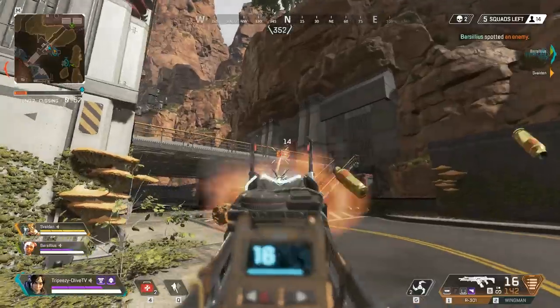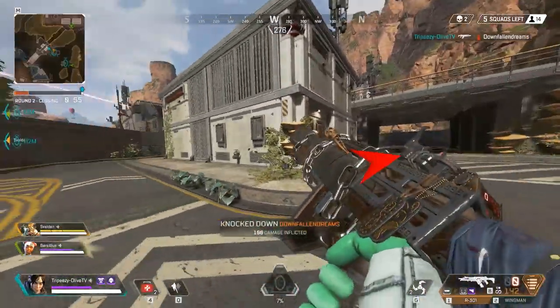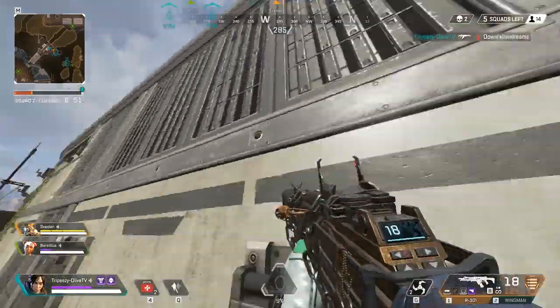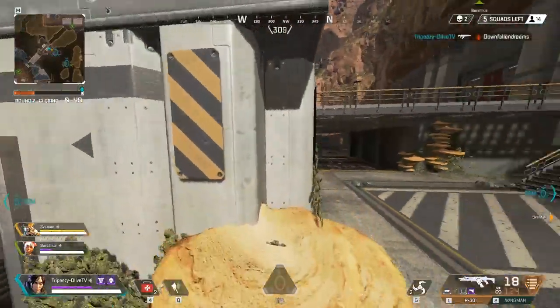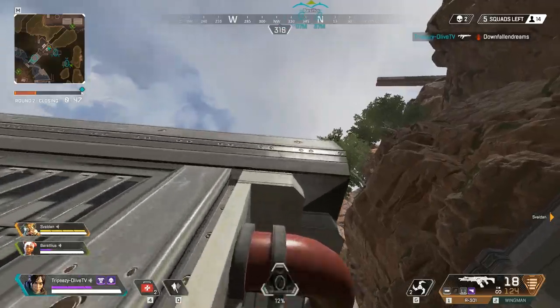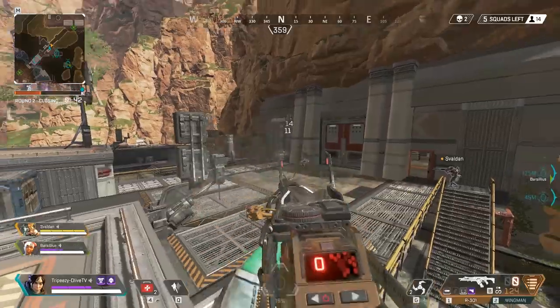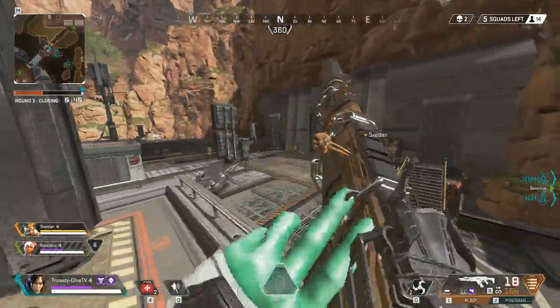This is kind of a trick tip — I did this on accident. I was fighting and I noticed some mushrooms and thought, let me step on one. And I was able to get on the roof! So if you see mushrooms, you can jump on them to reach higher places. The broader tip here is: look at your surroundings and see what you can use to your advantage.